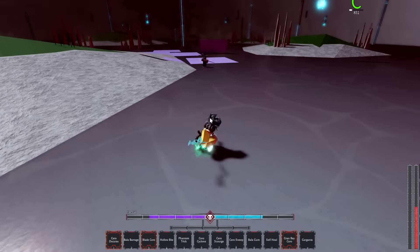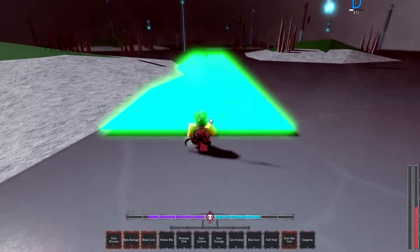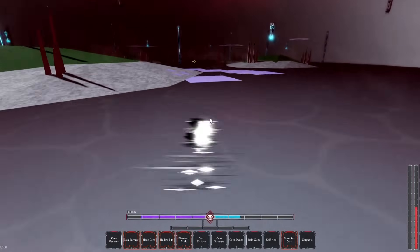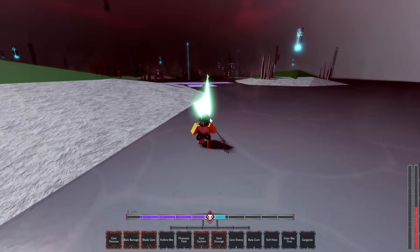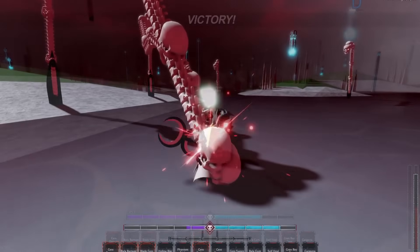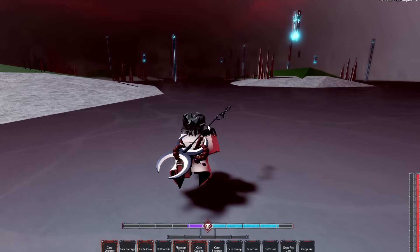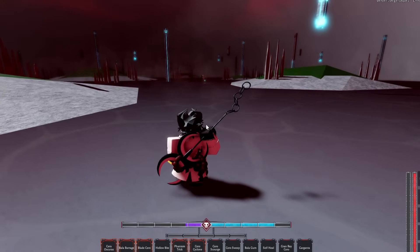Once you're set, you can start spamming your long-range movesets. This glitch isn't really necessary if you have a team — just kill the boss normally because that's much faster. But if you're a solo player with no one to play with, you can use this method. This captain boss is kind of impossible to beat solo normally, but using this simple method you can kill him much more easily.